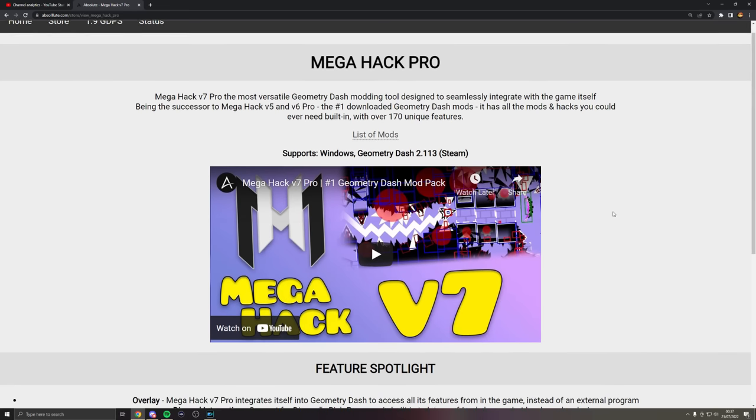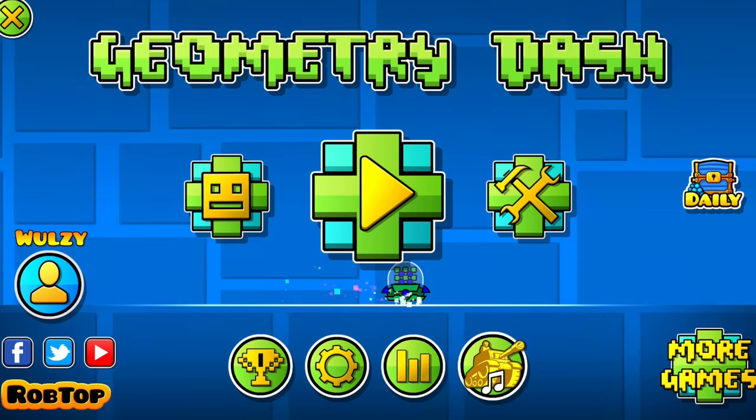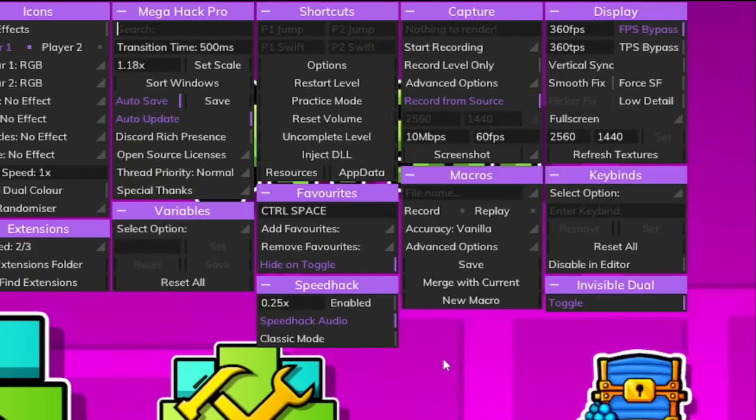All you're going to do is purchase and download the beta version of the mod, and click 'Install Beta' when installing the app. You should get all of these wonderful options, the biggest being macros, which I'm going to show off straight away because it's sick.